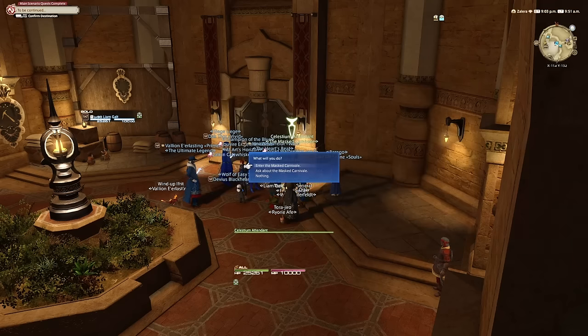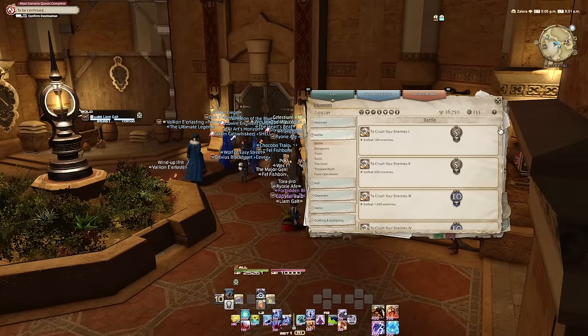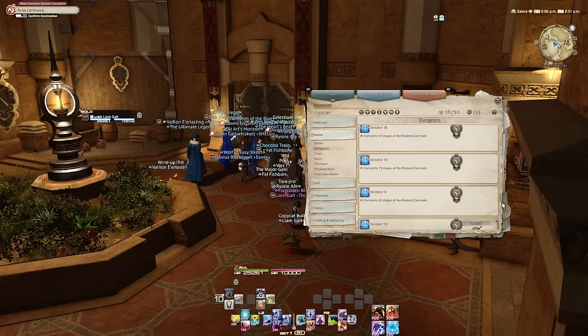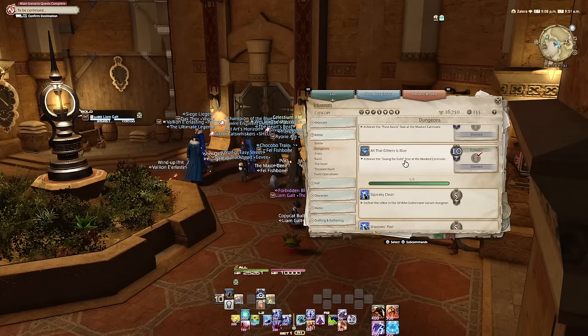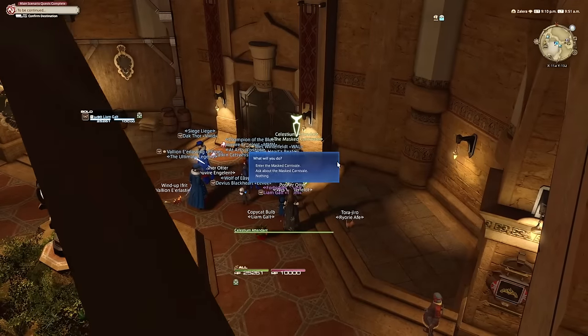The requirements for getting the achievement — it's called 'All that glitters is blue,' and I think it's under dungeons — you need the 'Going for Gold' feat. The way you get that is with elemental mastery, so they brought that back.